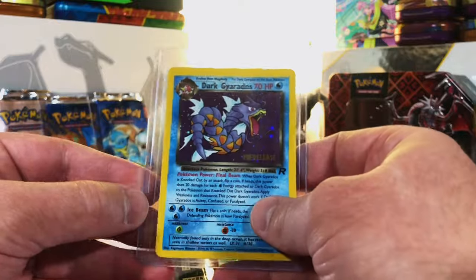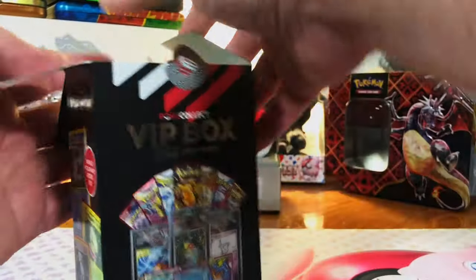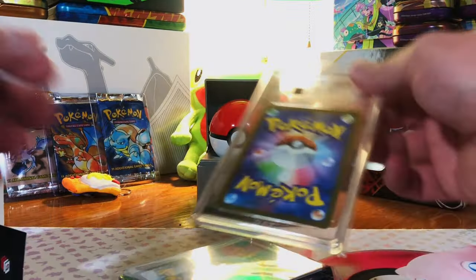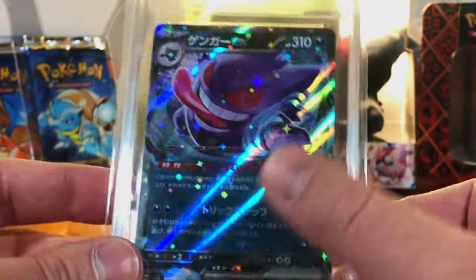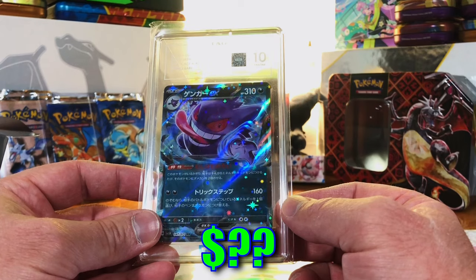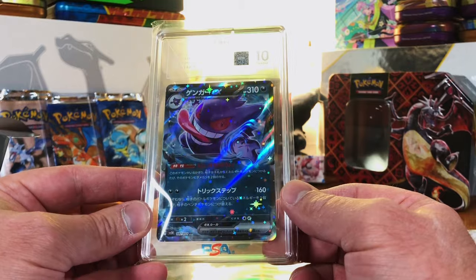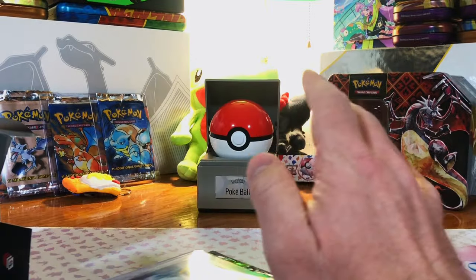We haven't gotten any nines yet — all Gem Mint and Pristine 10s, won't complain. This looks like another vintage — yep, the Dark Gyarados pre-release holo! I'll take it — definitely a six or seven — love the Dark Gyarados. We've got two vintage holos now. A Pristine 10 Japanese Gengar EX from what looks like a Japanese set — very cool. We got the English PSA 10 of this card in one of our reveals, so getting the Pristine 10 Japanese version is great.